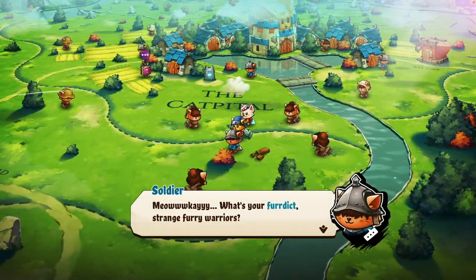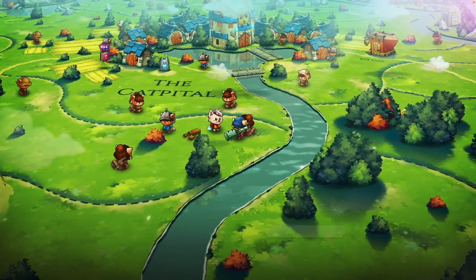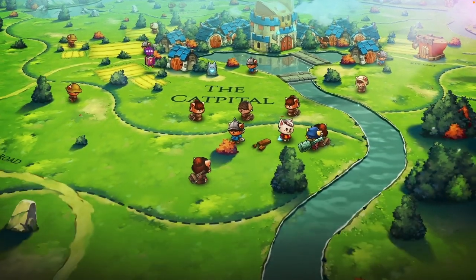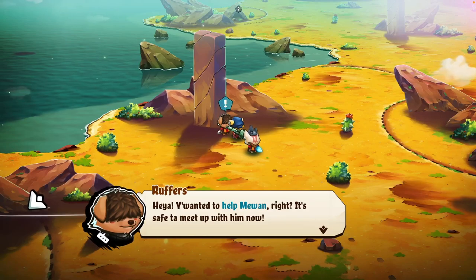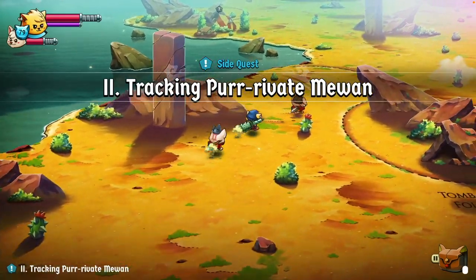Nearly every line is a cat pun, or unlike in the first game, a dog pun. That's right, you've got a dog in your party too, and the writers couldn't help but cram in as many corny feline and canine-related puns as they could think of. It's one of those games you gotta be in the right mood for. As dumb as the humor is, it's endearing if you're looking for some light-hearted fun.